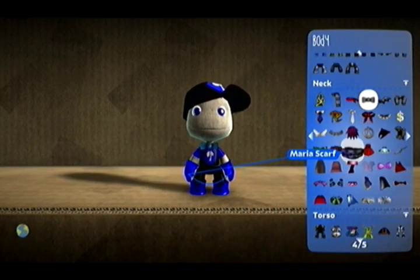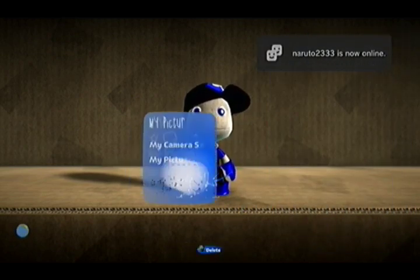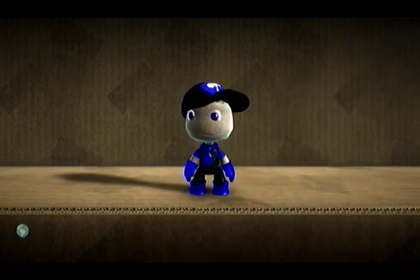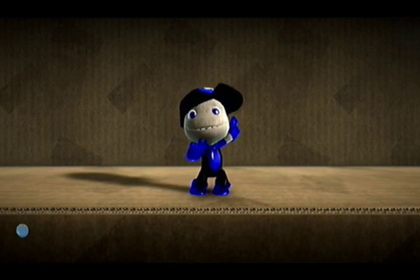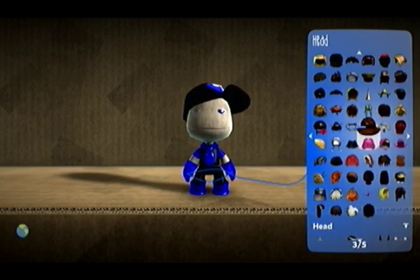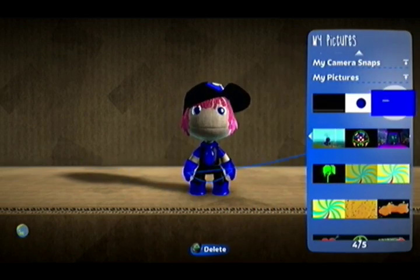Now go get the tie and paint that blue to finish it. And there you go, you're done! Oh yeah — the hair. If you want to add the hair and you like how it looks, put on the pink hair wig and paint that blue. And you're done.